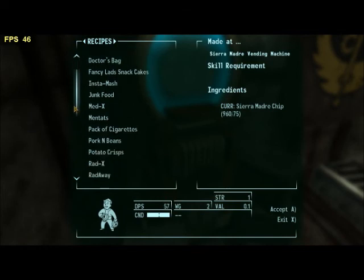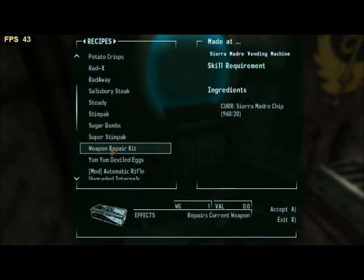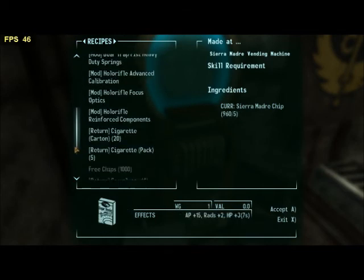I'm just showing you the things you can get — these are all the items available from the vending machines. There are the weapon repair kits at 20 chips. I have 960 chips right now, so I can get all those weapon repair kits, but I already have a ton of them.